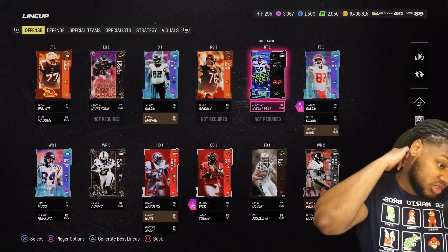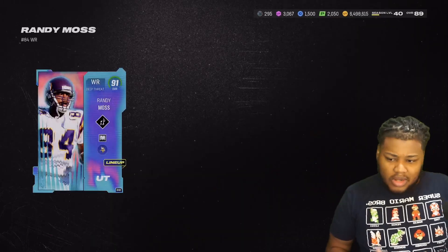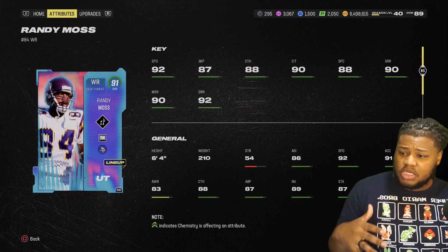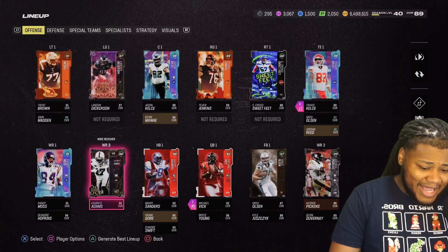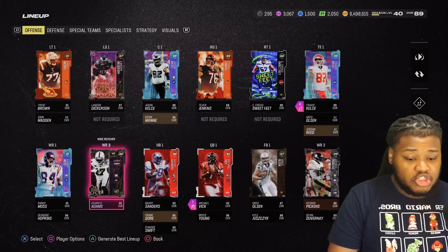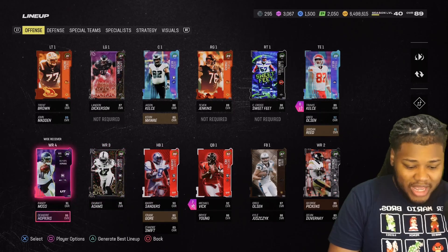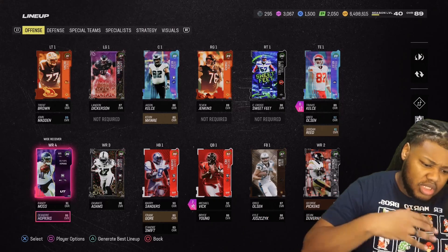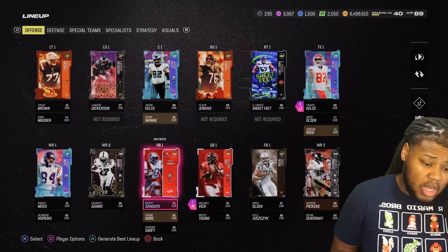Jordan Reed — this card is actually really good, 91 speed. He may be at wide receiver for me because we are in dire need of another wide receiver on the BND squad, or I may put Greg Olsen there. Randy Moss from the previous season is still one of the best wide receivers — they hooked Randy up with route running and speed and future-proofed him amazingly. Devontae Adams: if you completed the Most Feared field pass, you were able to choose any full Most Feared card, and we chose Devontae Adams.